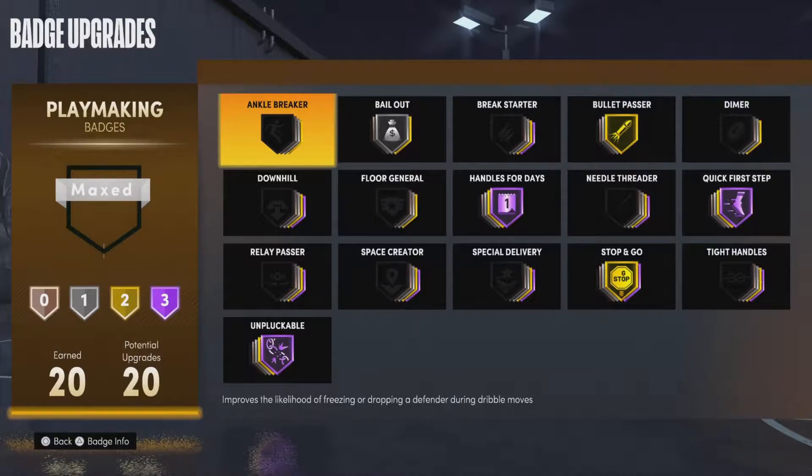We got Bullet Passer, Quick First Step, Stop and Go, Handles for Days, Bailout, and Unpluckable — but they're all different tiers. Except for the main three most important badges, those are the main ones. Look at what I got right here, and after this patch, this is all you're gonna need.